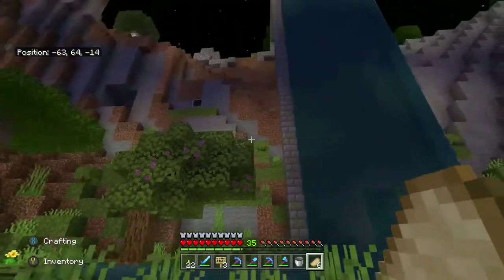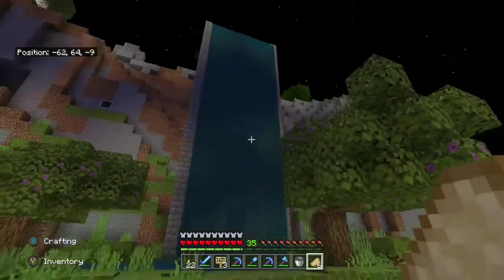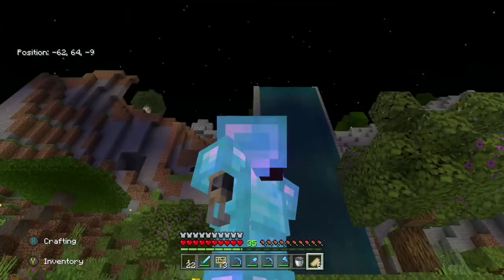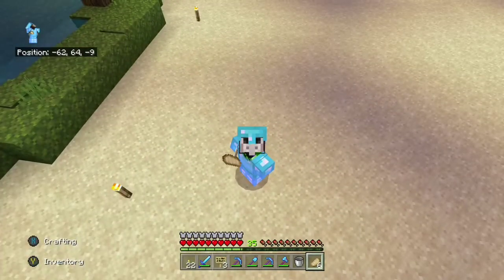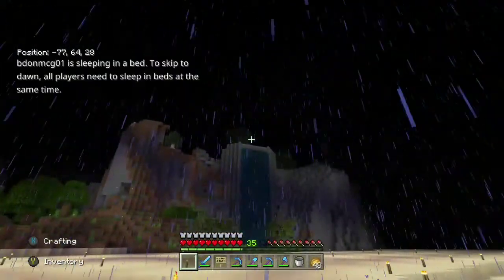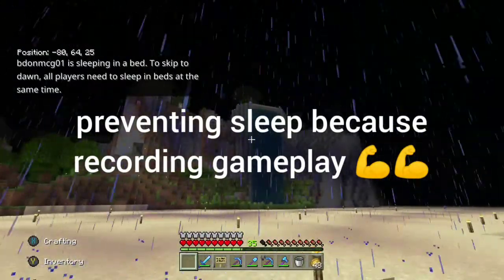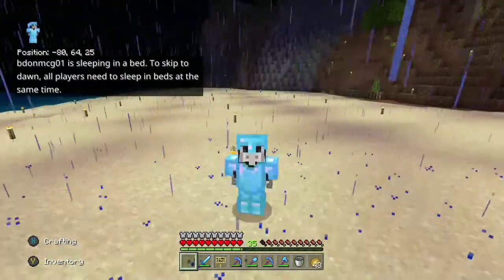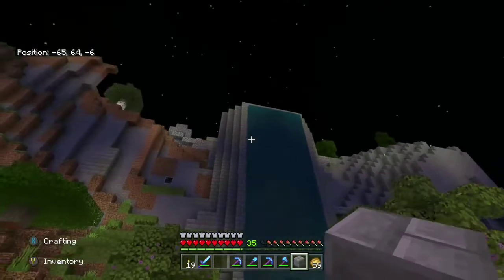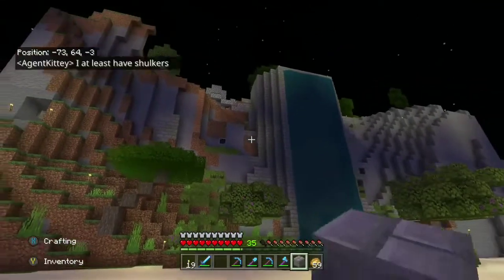I gotta connect it to the cliff better, and I actually gotta do the water elevator that I'm building this massive thing to hide. Maybe I could have done that first, but I'll get to it. From way out here you can see it in its beauty — it adds a little bit to this cliff face, makes it less plain. But let us sleep before the admin gets angry. I'm back, and I've tried to merge it to the cliff a little bit better.